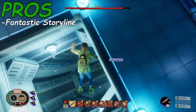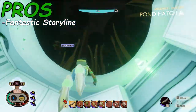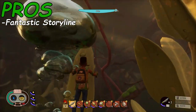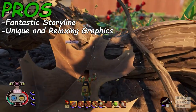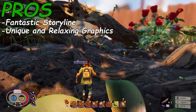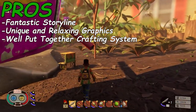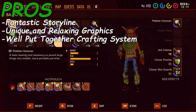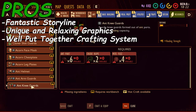First off for the pros: the storyline was incredibly well done. It always felt like you were progressing and it didn't hold your hand all the way through, which allowed you to explore and figure things out on your own. We also want to reiterate that it has not been completed yet because the game is in early access. Next up, the graphics in Grounded were unique and quite relaxing, though this didn't take away from intense moments like a giant wolf spider popping out and scaring the living daylights out of us. Finally, the crafting system felt well put together and rewarding — for example, the ant armor set bonus allowed you to carry more items, which was a nice unexpected perk.